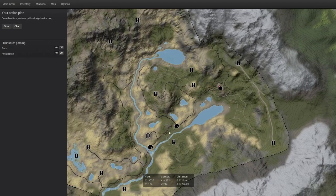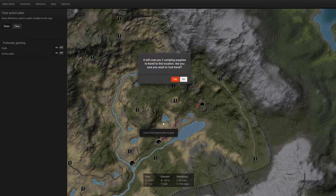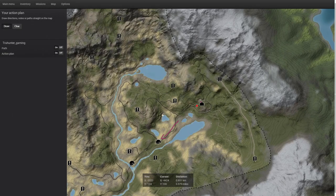I like to start here at the northeastern lodge primarily until you get your two tents set up. I like to fast travel down to this lodge right here, but you're going to notice it costs two camping supplies. I like to set my tents where it only costs one camping supply. You're probably wondering why would you waste two camping supplies to go from the lodge to the tent — I'll explain why I'm not doing that immediately.